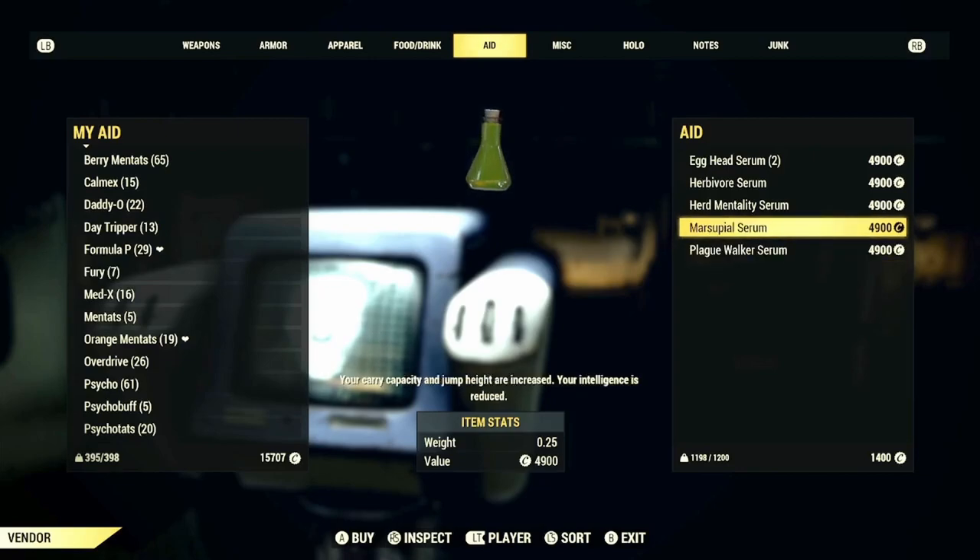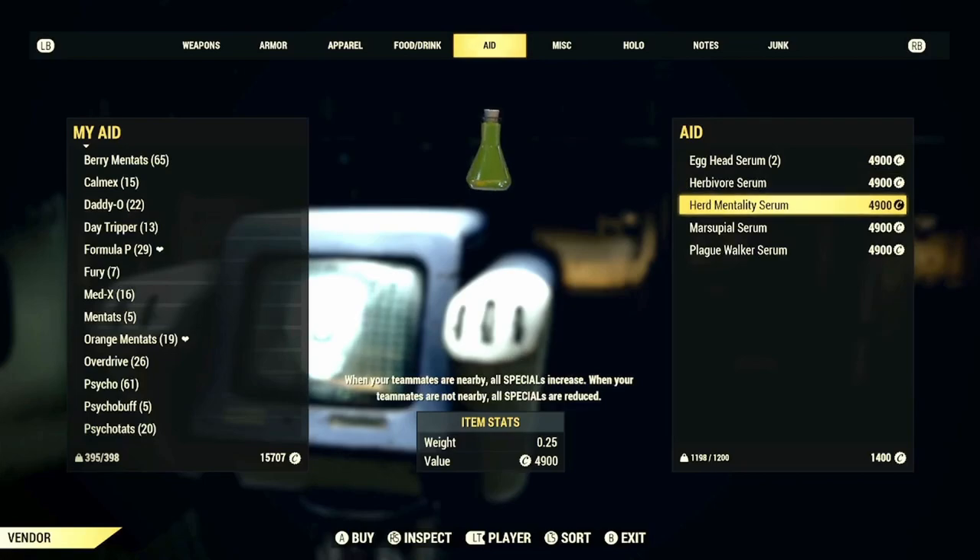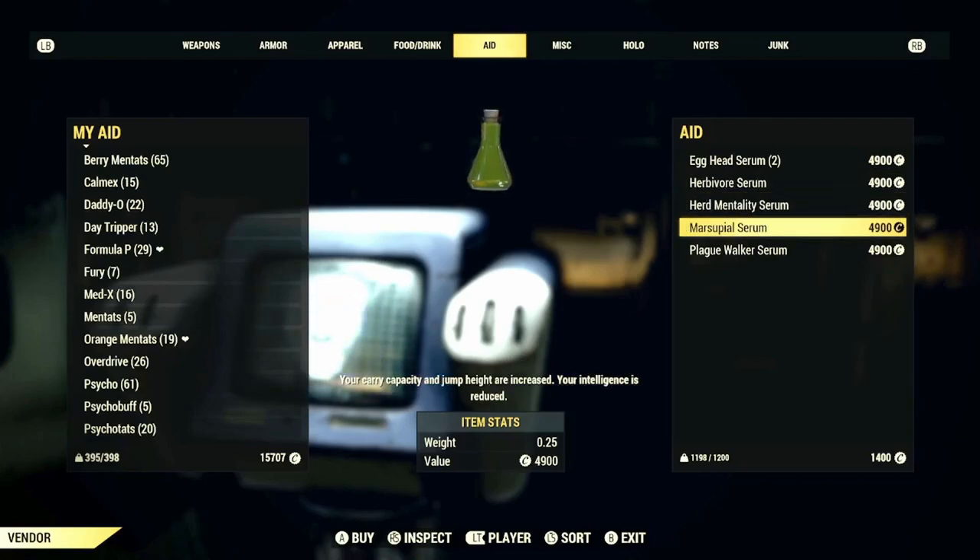However, if you don't have the caps to purchase plans, he will have crafted serums you can purchase in the aid category. If you can't see the serums you want, you can always hop to another server and come back, as his inventory will change depending on the server you're on. Or if you're playing with a friend, they can check his inventory and purchase that serum for you if they're generous enough.